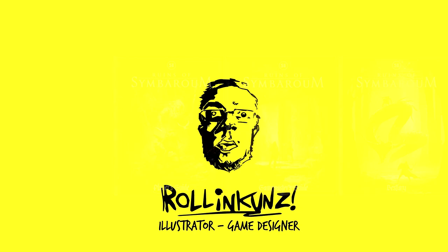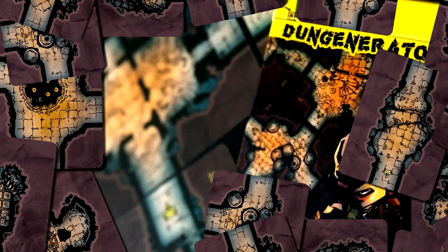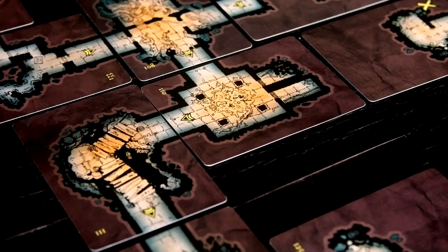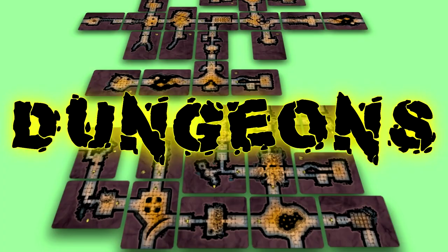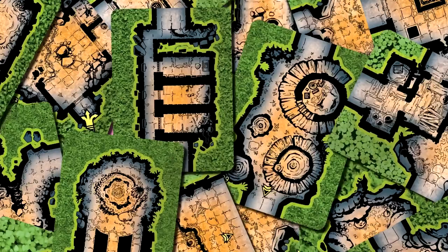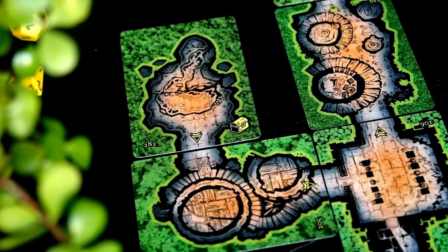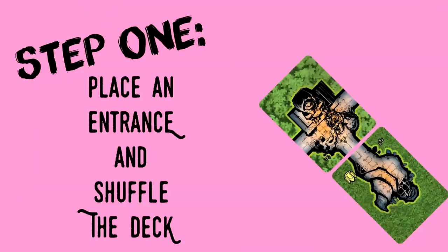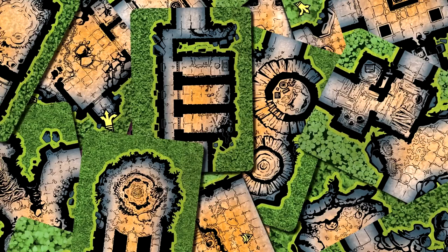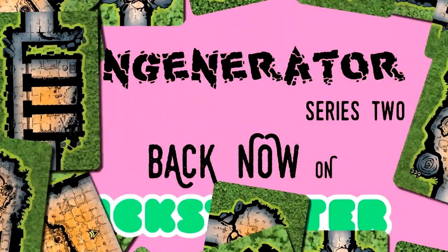This video is sponsored by Dungenerator 2 by Roland Koons, inky illustrator and bizarro game designer. The first Dungenerator allowed you to make a nearly infinite variety of dungeons super quickly using a deck of cards or on a virtual tabletop. Dungenerator 2 is the second in this series, bringing more rooms, larger rooms, and even twistier dungeons, packed with art featuring vegetation, ancient ruins, and expansion cards. To Dungenerate: place an entrance, shuffle the deck, attach a room card to each open passage one at a time. Find the Dungenerator on Kickstarter and back now.